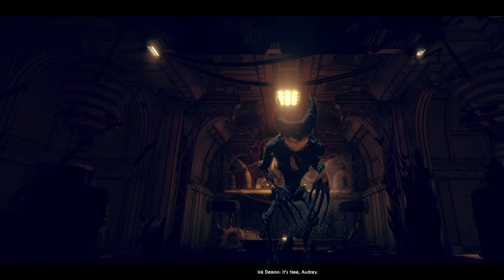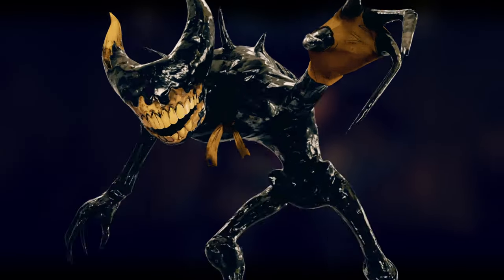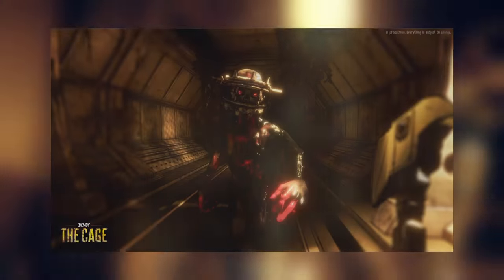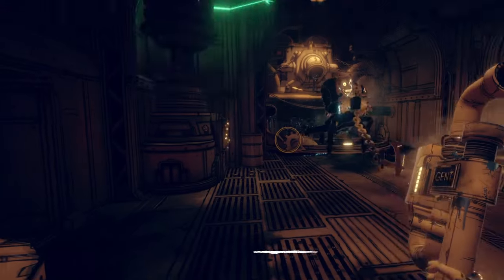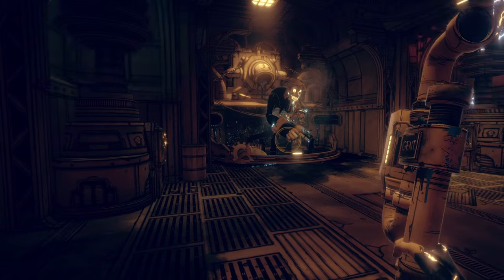I'm talking about a new main antagonist. Who is it? We don't know. It could be Wilson, the Ink Demon — which I doubt — or someone completely new. Someone giving certain lost ones a different and special demonic power, and that bear trap is a trophy of some sort that they all wear. If they are going for a new character for the main antagonist, he or she better be the most terrifying person in the entire studio.